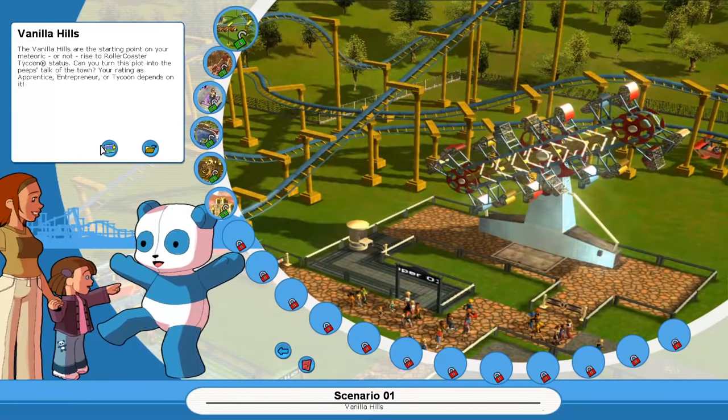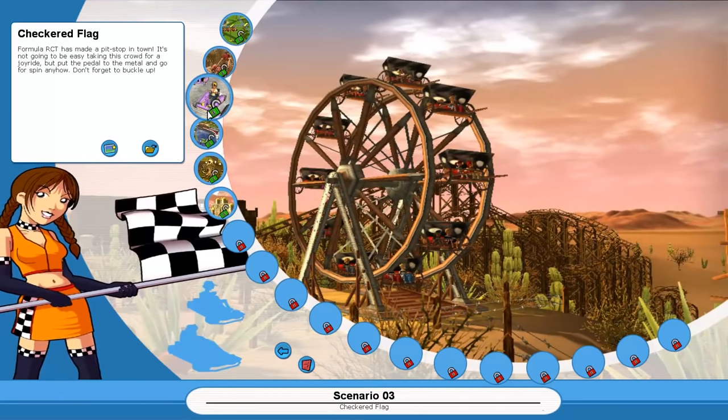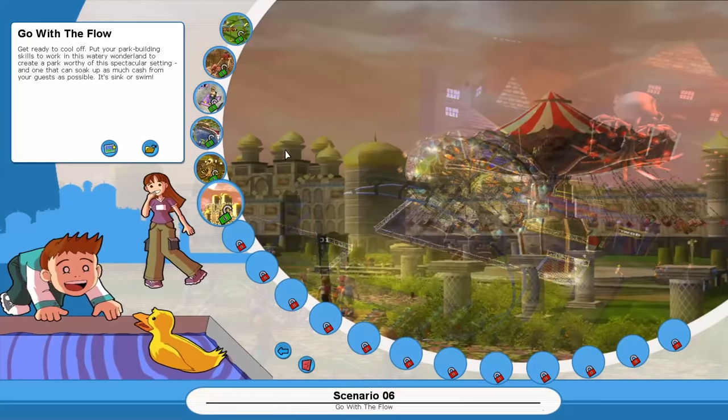All right, scenario number one: Vanilla Hills. Do you guys remember that one? Is anything looking familiar so far? We got Vanilla Hills, Gold Rush, Checkered Flag, Box Office, Bright Night, and Go With The Flow.